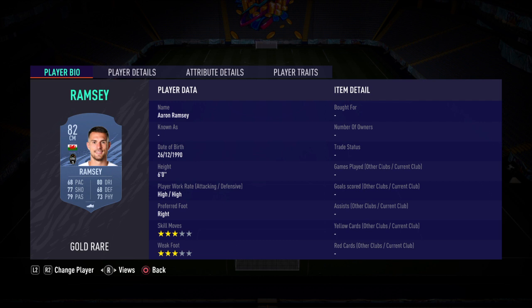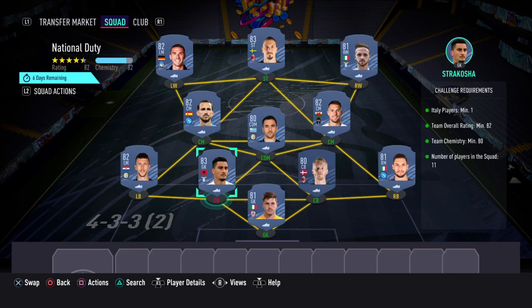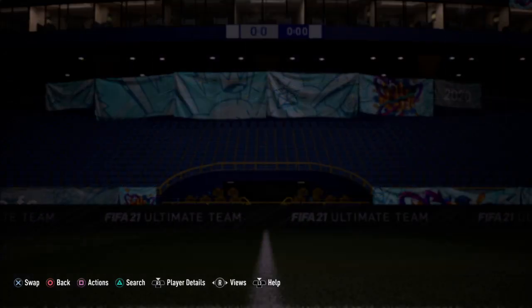Left back we've got Perisic, CDM we have Pacini, two centre-mids Ramsey and Fabian, right wing we have Lazaro, striker Ibrahimovic, then left wing we have Gosens. So yeah, pretty simple there — just a whole Serie A team.